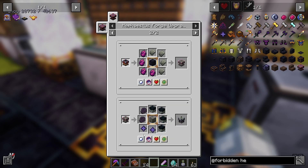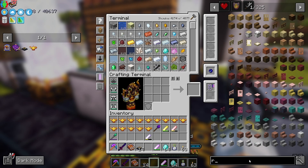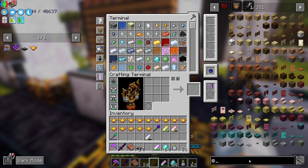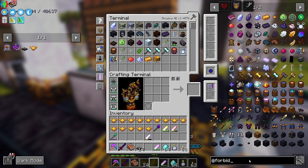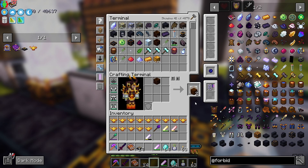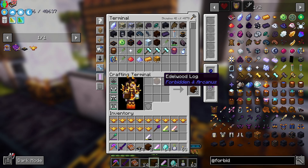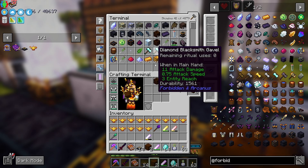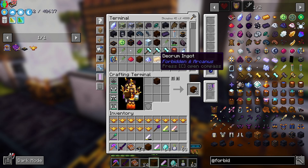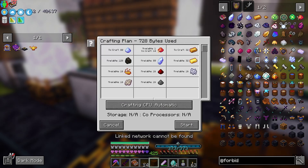I think I've got everything other than maybe runes. Let me have a look — rune, okay, at forbidden. At least I've got some eldwood logs. I have no idea how to get these, but apparently you find them in the dark woods where you find dark oak — they're just scattered about. I'll just make 32 of these.